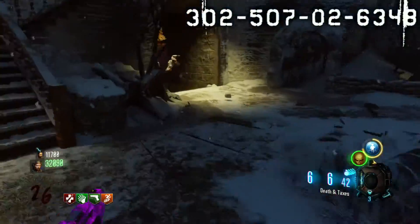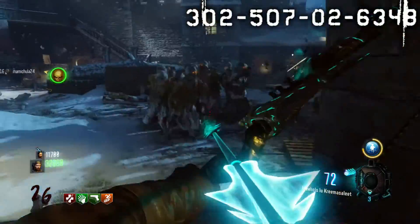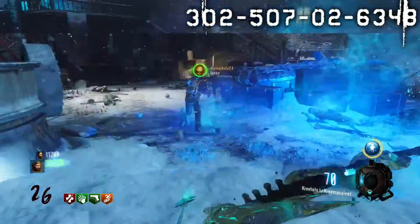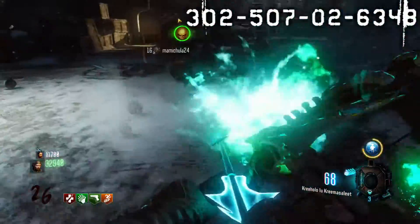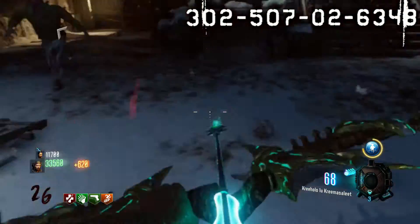There are a few boxes that actually turn black and really point out the numbers they represent, which are 302-507-02-6348. Now if only one box did this, it could be considered a simple texture glitch, but there are easily around five boxes that do this. It's not a one-time thing — I've done this in multiple different games and the results are always the same.